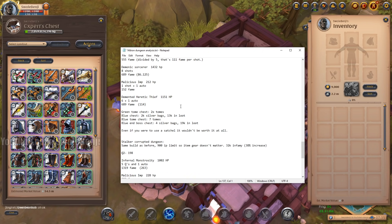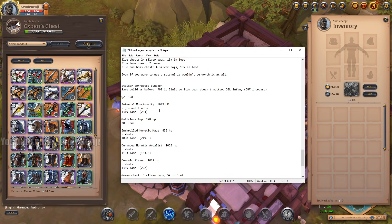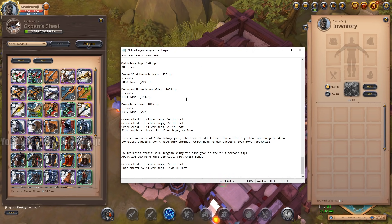I also tested stalker corrupted dungeons — a bit better. With only a 38% infamy increase, an Infernal Monstrosity gave around 263 fame per Q cast on average — that's the best I could find, and it's roughly on par with tier 5 yellow zone dungeons. But you'll die and lose gear, you can't use the satchel safely, and you can't faction flag in a corrupted dungeon. So why would you ever do it?